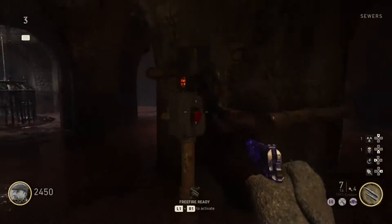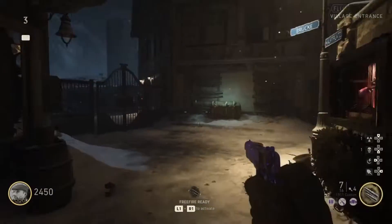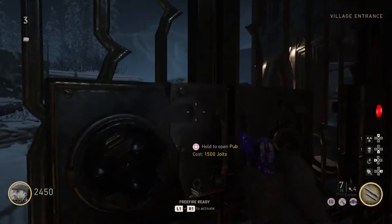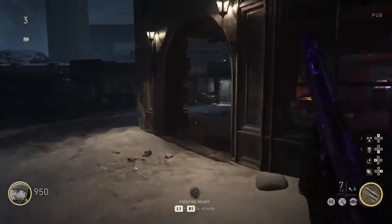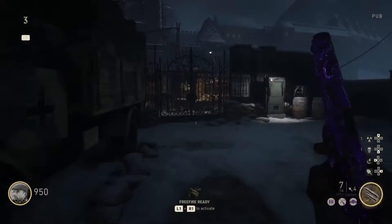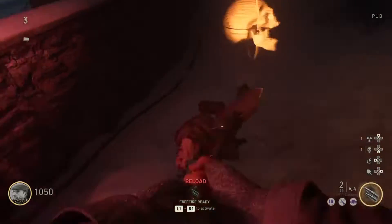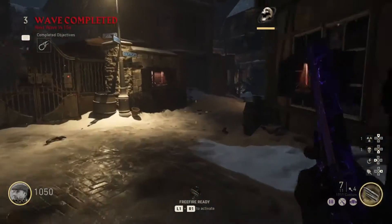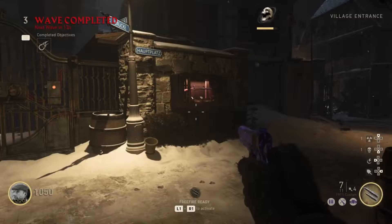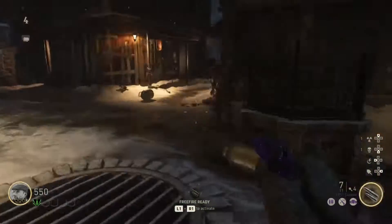After that, go back to the spawn and open up the back door. Go ahead and kill the last zombies. On round four, shoot the zombies in the leg six times and then melee them until running out of ammo, then just melee them however you want.